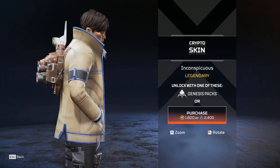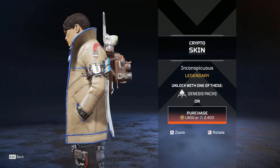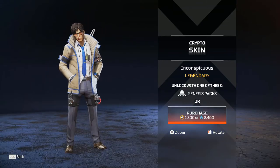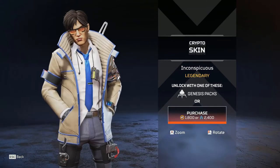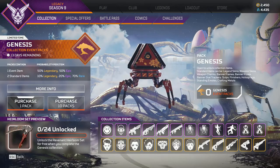Moving on to Crypto — Inconspicuous. This is basically just his Kaijun Park version and I do like it. If you're a Crypto main you're definitely gonna love this. I don't play Crypto — he's the least played character for me — so definitely not picking it up. And it's not a very exciting skin for me personally. It's a cool skin, it connects to the lore really well, but it's not very action-packed.